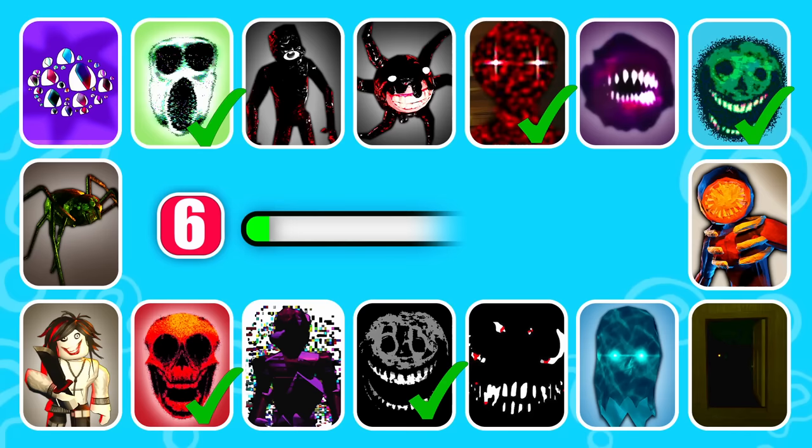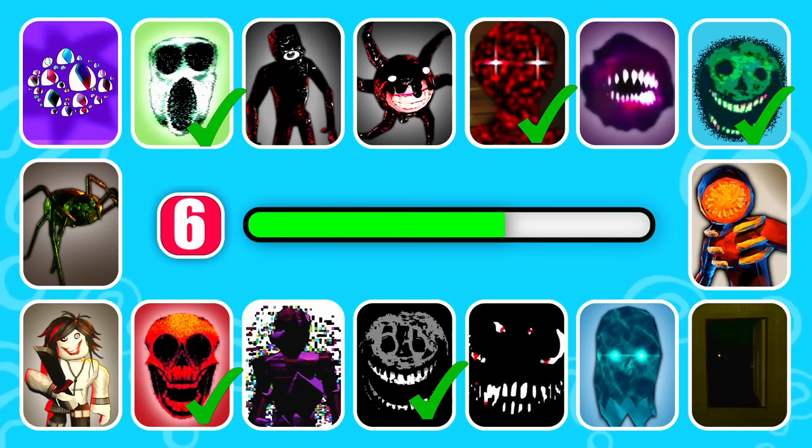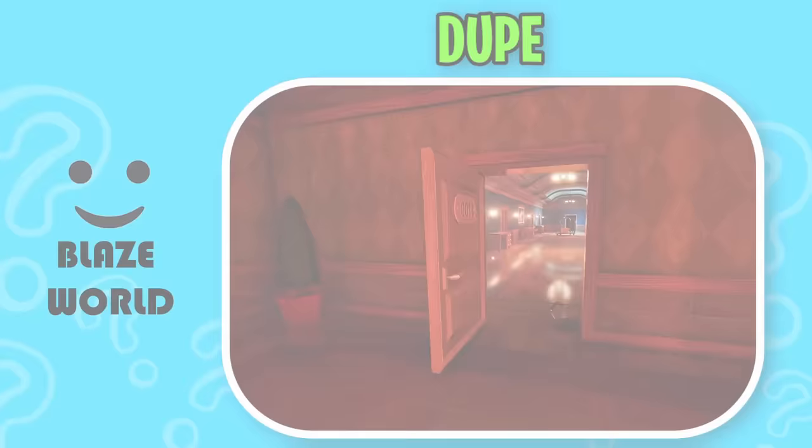Next character, get ready. This monster is a supporting hostile entity indoors. That's correct, it's Dupe.